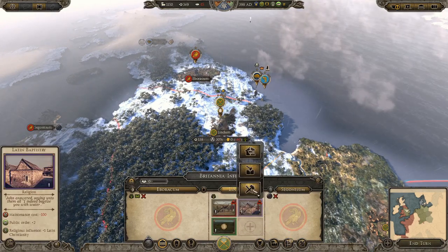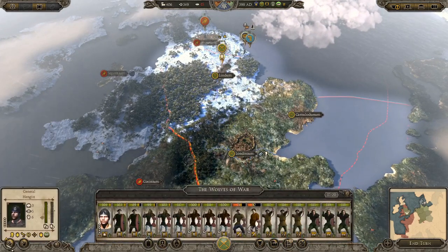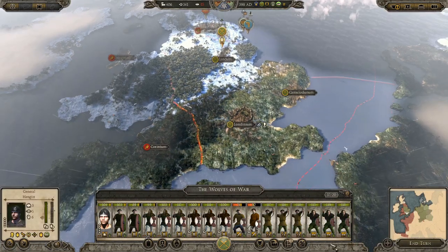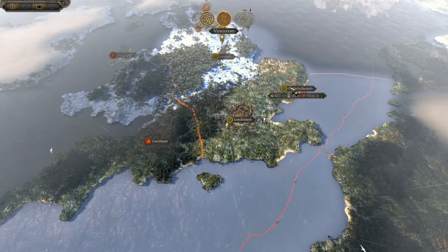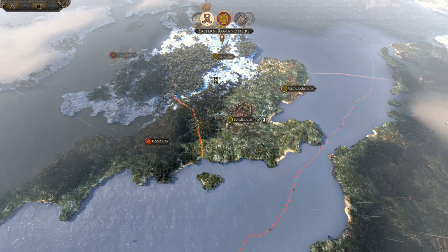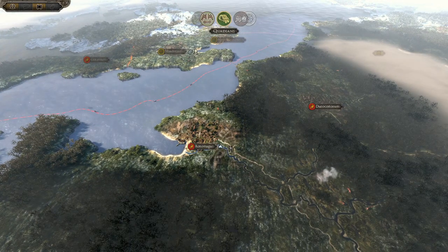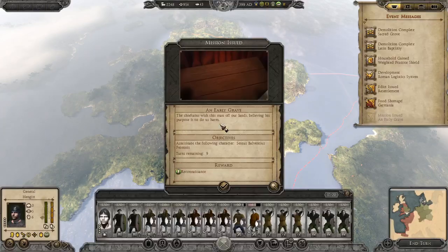I'll destroy one building and repair another — that sorts out the money and the buildings. Food is still slightly a problem but manageable. Putting sacking and integrity traits in and ending the turn. Securing Camulodunum from problems — still going to have rebellion issues there and Londinium as well. Hopefully the Roman army won't attack us. The Jutes and someone else are nearby. The Eastern Roman Empire seems to have a lot more problems in the west — very unusual.